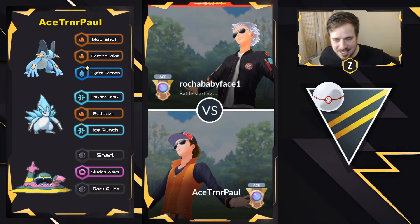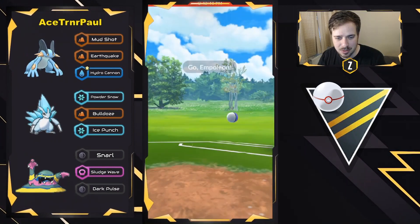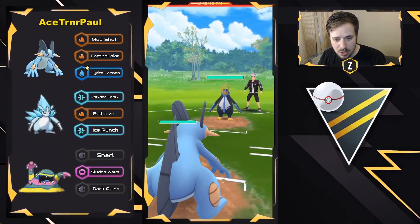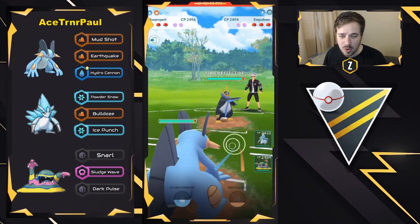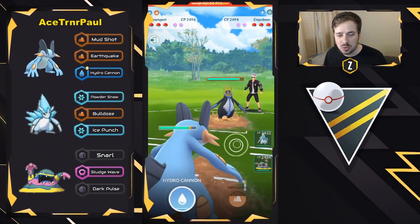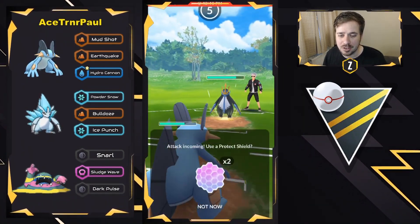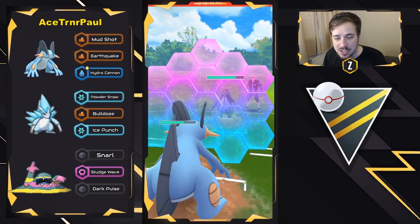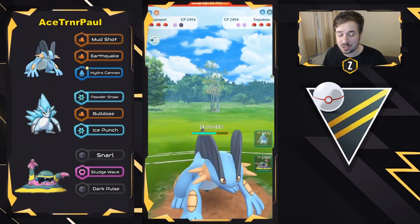Alright, excited to see this first battle — it will be very interesting to see the skill play here. We have Swampert on the lead versus Empoleon. Could be Double Dragon in the back, but we'll have to see how this plays out. As a Swampert player, you want to try to land that Earthquake, but shield baits are also kind of crucial. He's going to go ahead and shield this first Hydro Cannon — rightfully so, it's going to do a lot of damage, he doesn't want to get farmed down.